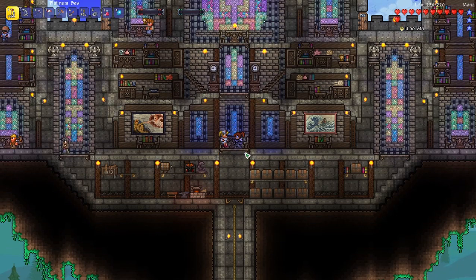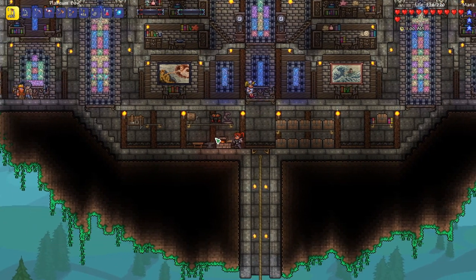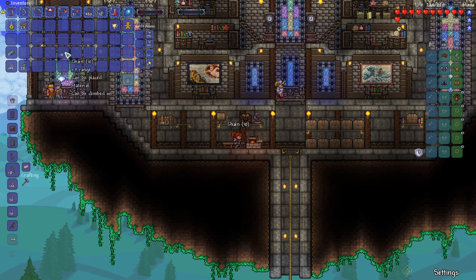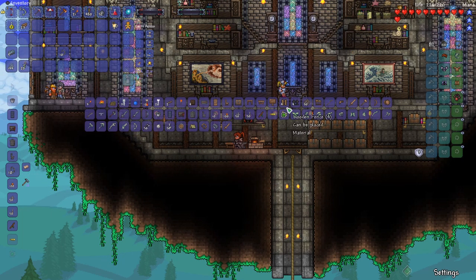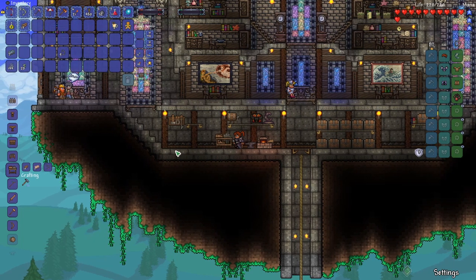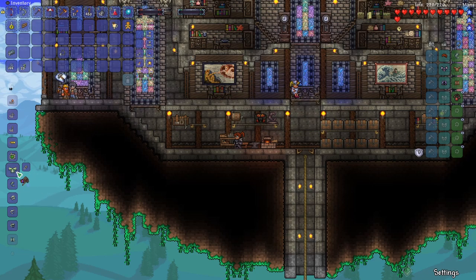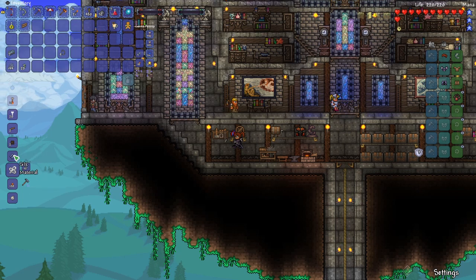Let's go ahead and start getting some crafting done so we can head out and explore the underground desert. I want to craft a loom, so what we'll need is a chain. Now we've got a chain, we can craft a sawmill. Put that right here. And hopefully that's enough — yep, we'll have a loom. We can put the loom over here, so now we can craft silk and white string.